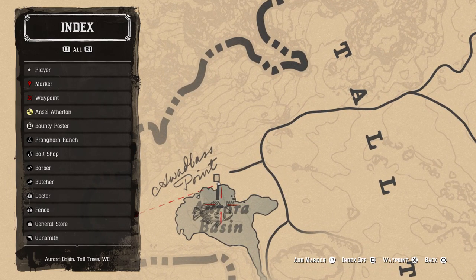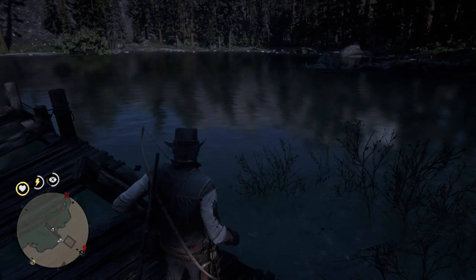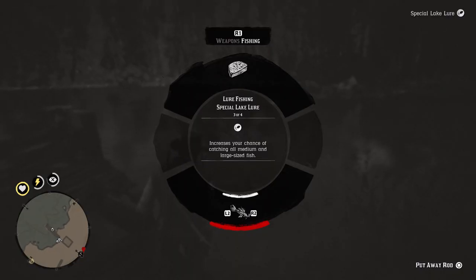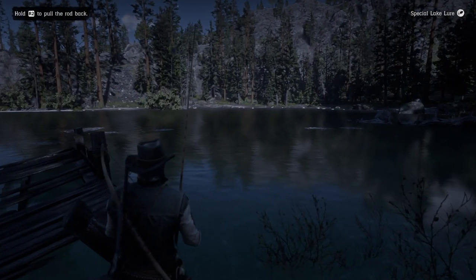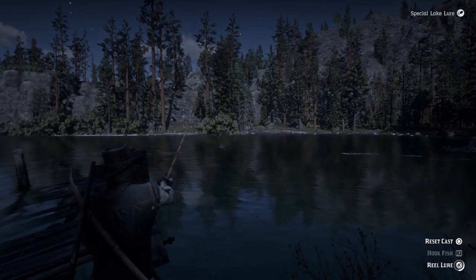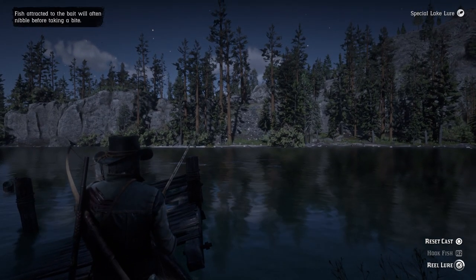When you pull up to this location, there's going to be a little cabin as well as a little dock you can fish off of. What you're going to want to do is go off the dock, equip your special lake lure since this is a lake, and be patient by reeling it in slowly. Eventually you guys will find the rock bass.